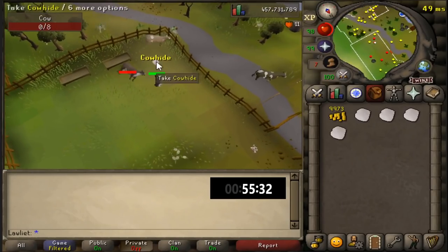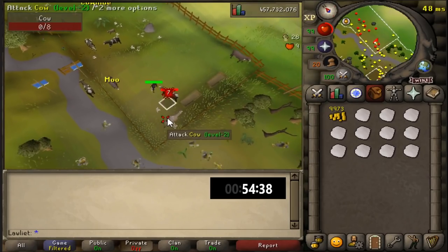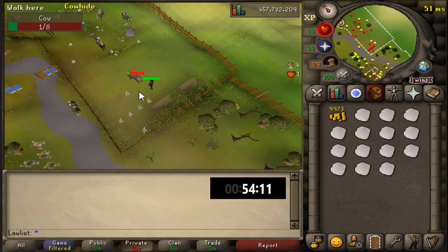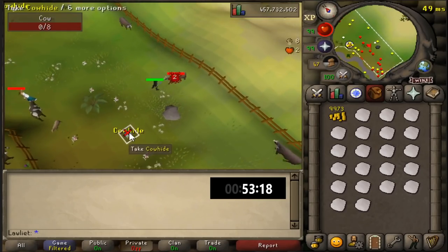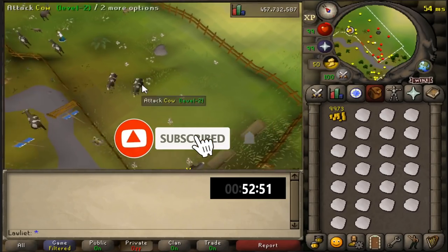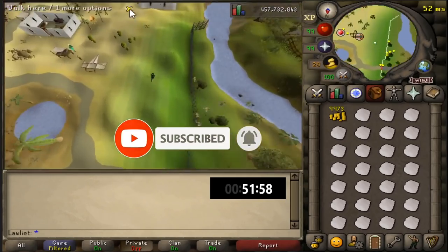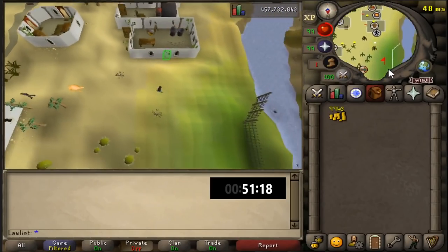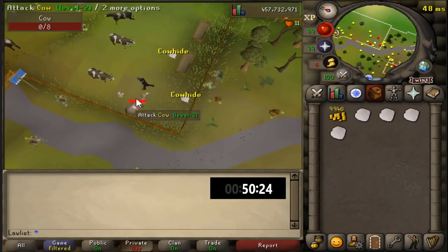The money maker is very straightforward. You kill cows for the hour, pick up the cowhide, and once you have a full inventory you run south past the gate and continue south until you reach the tanner. You tan the full inventory for 1 GP per cowhide, then continue south and bank all of the leather. Once you've banked the leather, simply return to the cow pen and repeat the process.